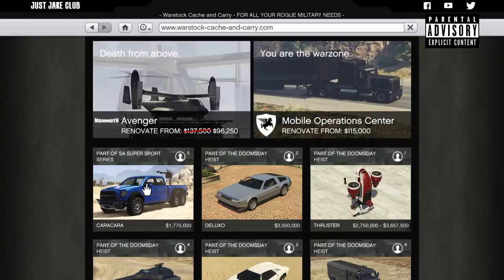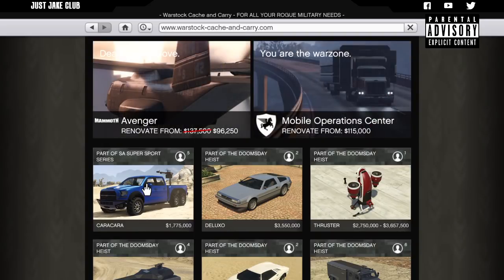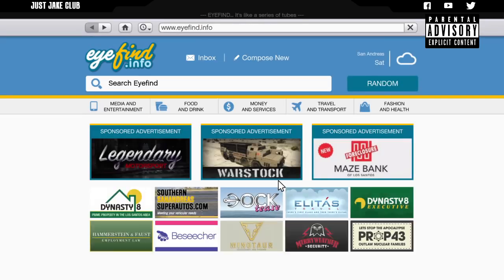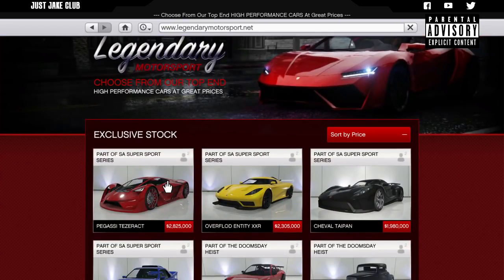This is nothing new — it's just in a long line of expensive vehicles. Look next to it: the Deluxo at 3.5 million, the Thruster at 2.7 million, the Khanjali at 2.8, the Stromberg at 2.3, the RCV at 2.3. And in Legendary Motorsports released with this DLC: the Tesseract at 2.8 million, the Entity XXR at 2.3, the Tyrant at 1.9. Classic Rockstar expensive vehicles, making people go out and buy Shark Cards.